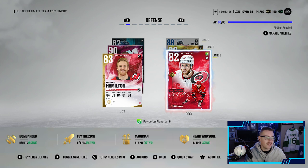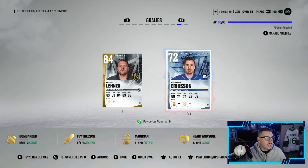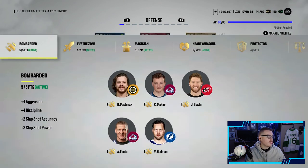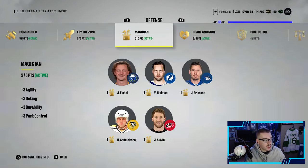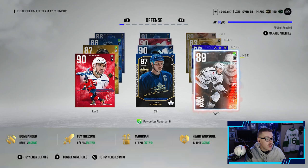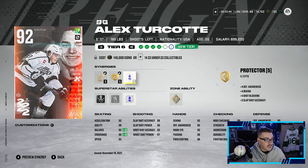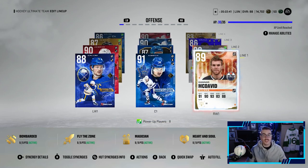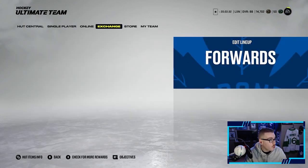I want to make Dalin because he would fit synergy-wise, but I'm waiting to see if my boy Rasmus Sandin gets one next week. In goal we got Robin Lehner and Joachim Ericsson. Looking at our synergies, we do have Bombarded activated, Fly the Zone activated, Magician, Heart and Soul, and eventually we'll have Protector activated once we get Turcott up to a 92 - once he gets to 92, we unlock Protector. We're waiting to see if Rasmus Sandin gets one next week, so without further ado, let's hop into it and open this X-Factor choice pack.